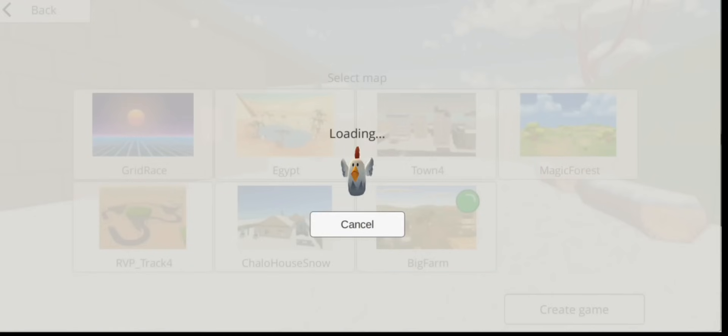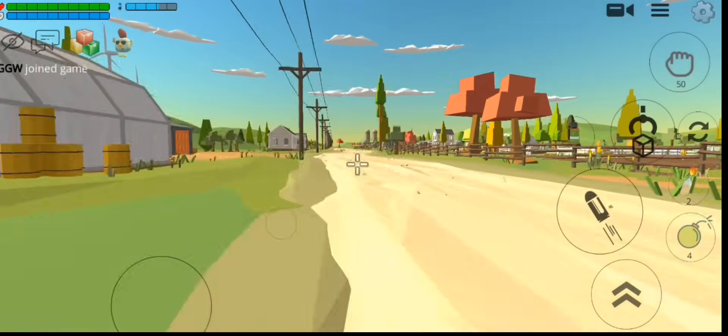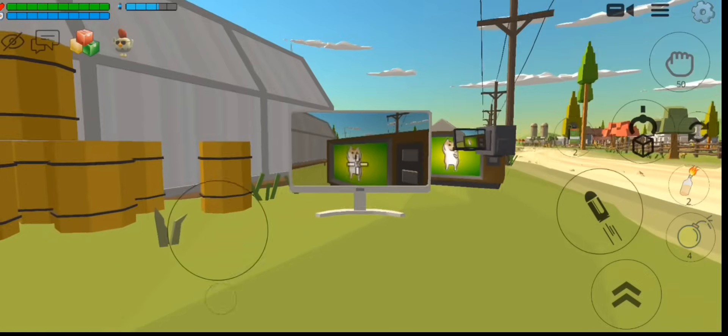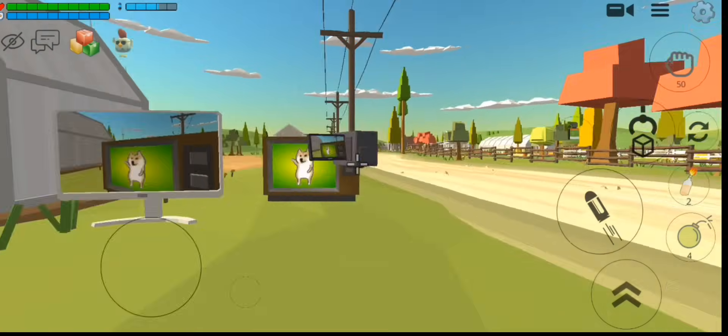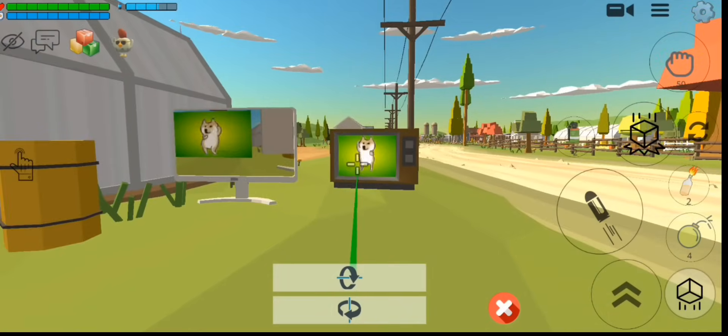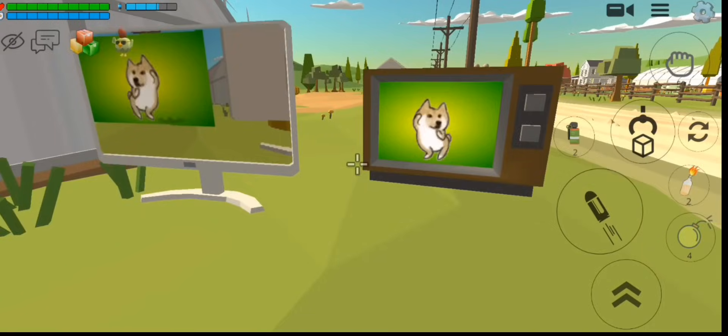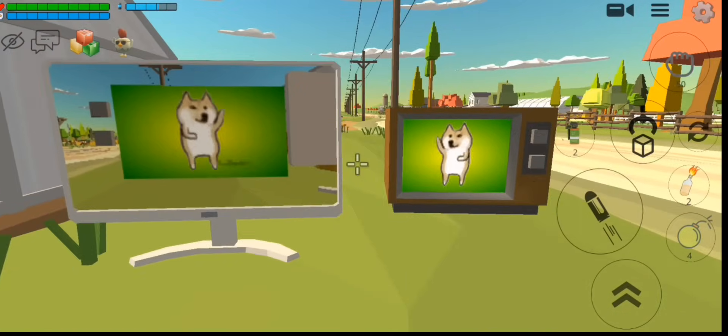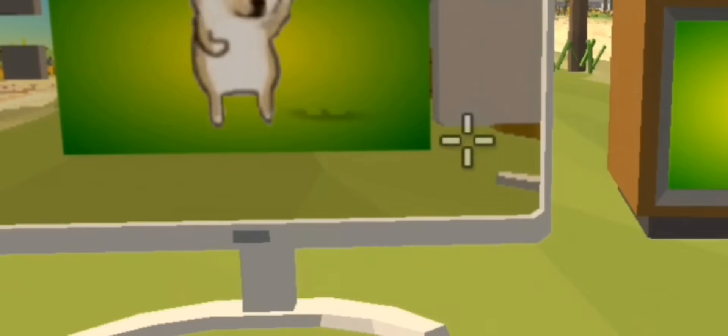Okay guys, so now let's move on to the next secret. For that, you have to take this TV and then adjust the camera, and you will see something amazing. You can also see your shadow.